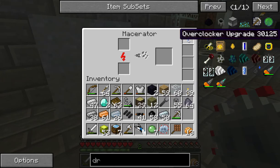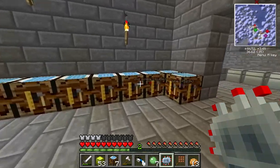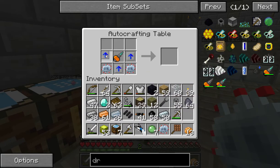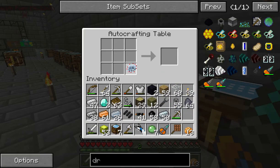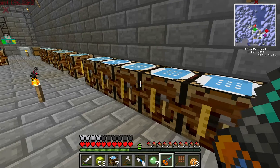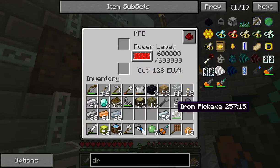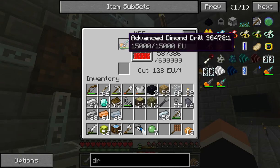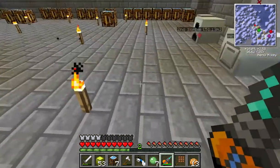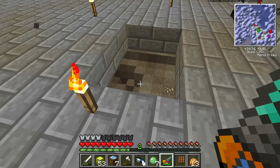So if we put that there - advanced diamond drill. Now I may be almost out of my last rubber, so I'm going to have to set up a rubber tree farm very soon. This thing - it doesn't seem to be any faster, that's because it's not powered. That powered up - very fast. And it holds fifteen thousand energy. But this thing breaks through just about anything as fast as you possibly can imagine.